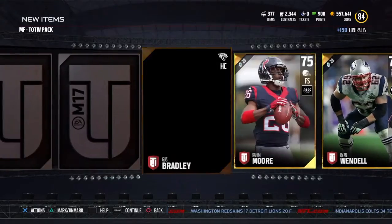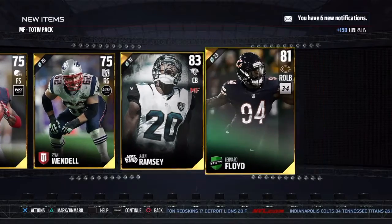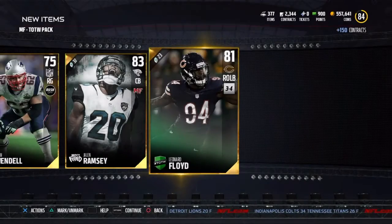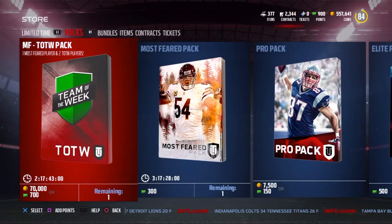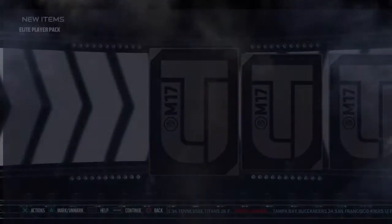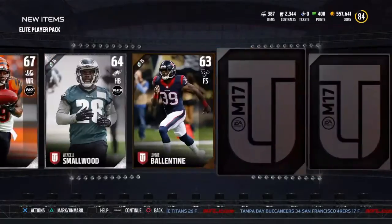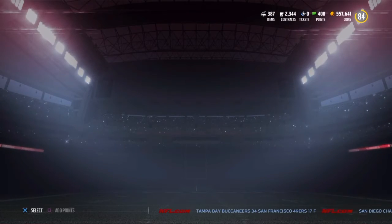And right there we get a Jalen Ramsey and two 80 overalls. A Leonard Floyd — he goes into the set for Week 7 as an Elite player. That's not a bad card at all. And then we got another Team of the Week player. We're not going to open the next Team of the Week pack because we weren't getting anything out of that. An Elite Player Pack guarantees an Elite player — seeing if we can pull something good. A Silver and a Harrison Smith. Nothing good, and a Melvin Gordon. He goes into the set as well, so that's pretty good.